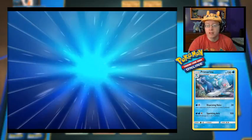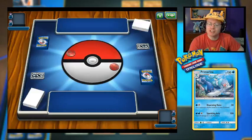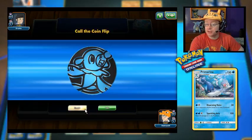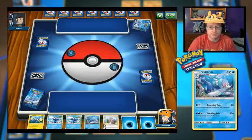Alright, so the Bright Tide theme deck up against the Bright Tide theme deck — a mirror match going on here against Sinstra. We're getting to call the coin flip. We land heads. I chose heads, so let us take the first turn and see if we can get a Corsola to set up with.